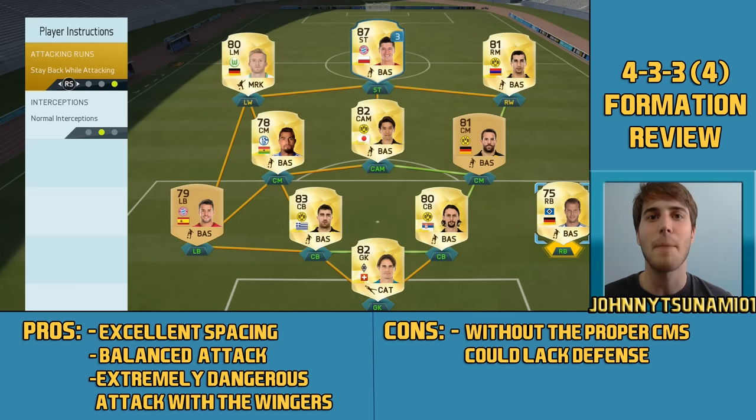You want to have good right backs and good left backs, but really those are the least important positions. You want to have at least 80 pace and at least 80 defending. It could vary a little bit — if your defending is higher, your pace can go lower, and if your pace is higher, your defending can go a little bit lower, but never have below 70 defending.